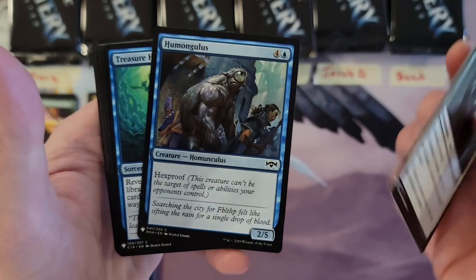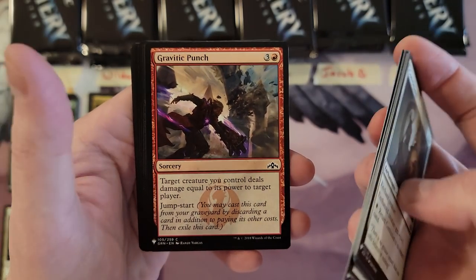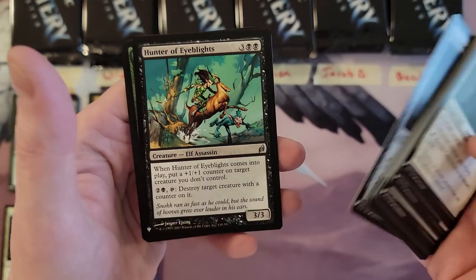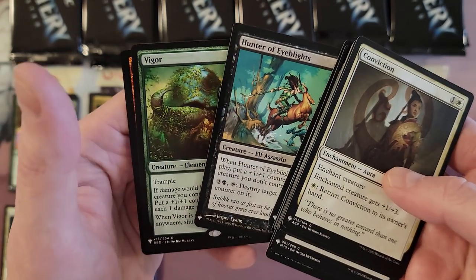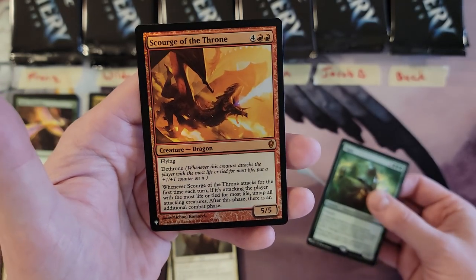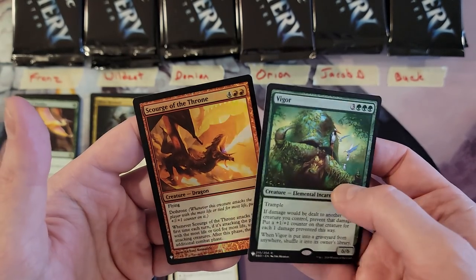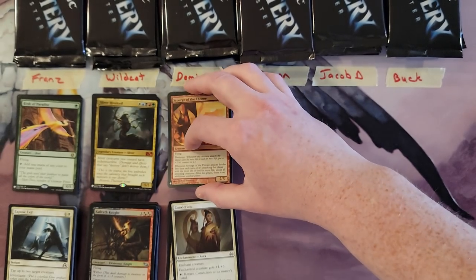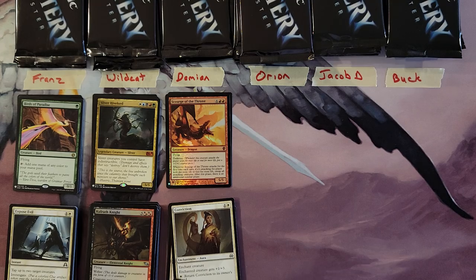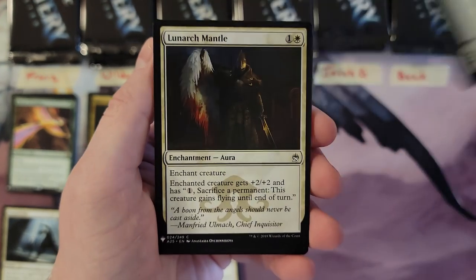Damien, your first pack: Homunculus — someday we're going to be able to do a Homunculus deck — Broken Bond, Torment's Crypt, Hunter of Eyeblights, Vigor — that's a solid pull — and hey, Scourge of the Throne! Another nice pull. That was a really nice pack for Damien to start off. I'm gonna put the Scourge on top — off of Conspiracy: Take the Crown, I think.